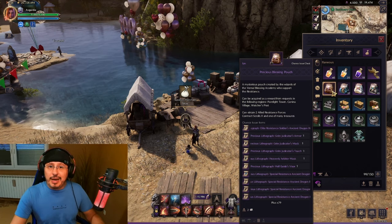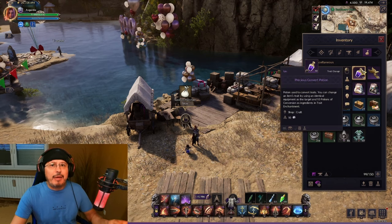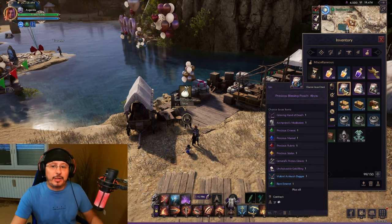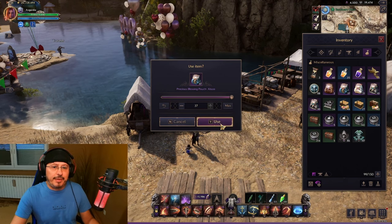Now, after you've finished 24 quests per week, you will get these bags. Let's check rewards. I have collected bags for the last few weeks — you can see I have really a lot of different kinds of bags. Let's open them right away. First bag here from Abyss — double click on it, max 37. Let's go, let's see rewards.